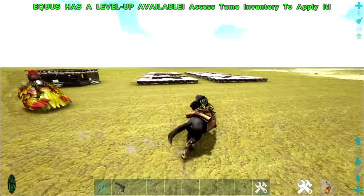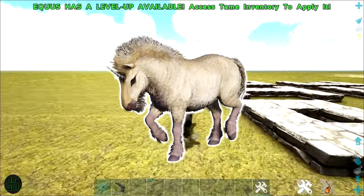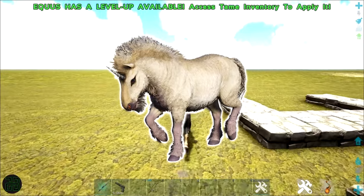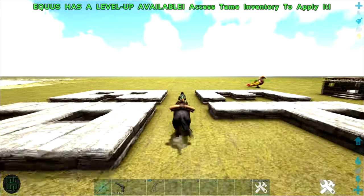The Equus is also the only creature in the game with a one-of-a-kind variant: the unicorn. There is only ever one wild unicorn on a map at a time, so finding one is rare, and finding one that's high level that you actually want to tame is even more rare.